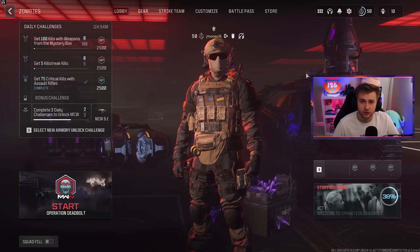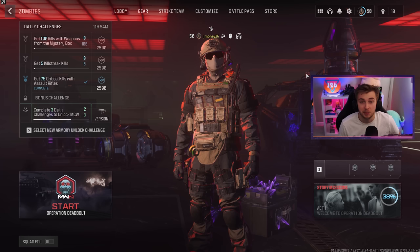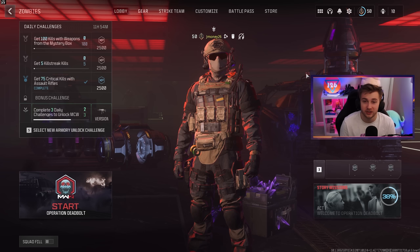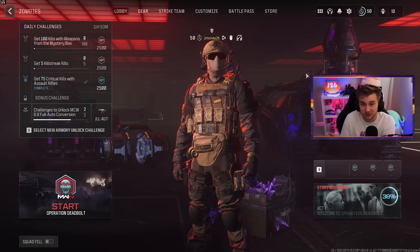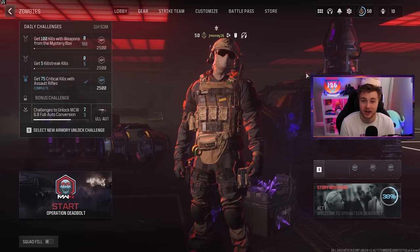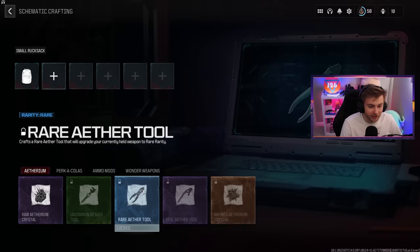We lost connection to the server — what a lame way to lose our Ray Gun and everything else we had. I recorded all that Ray Gun stuff last night and was ready to pop off, but it turns out it was my own internet. But that brings up the conversation — this mode needs a reconnect button for people that do get disconnected. They should be able to get back and get their stuff. I do think if I had Tombstone, regardless if I disconnected, I should have been able to go into my next game and pick up all my stuff from that tombstone stash. But I was going to lose that Ray Gun anyway — I don't think you can exfil while holding the Ray Gun and still get it in your inventory. I'm now back to a small bag and I won't be able to use this Ray Gun again for another 38 hours — 48 hours on a cooldown is wild.